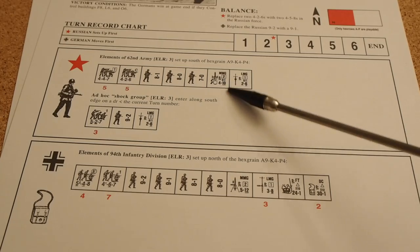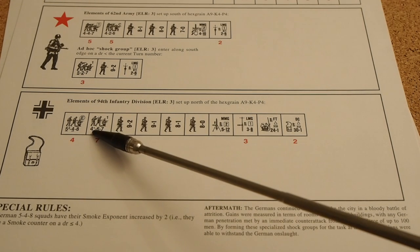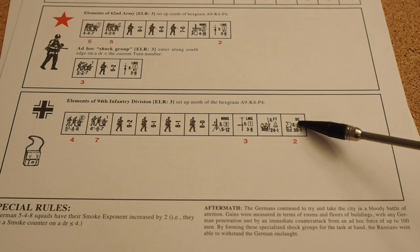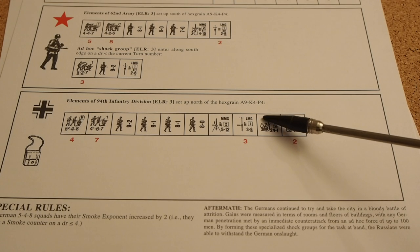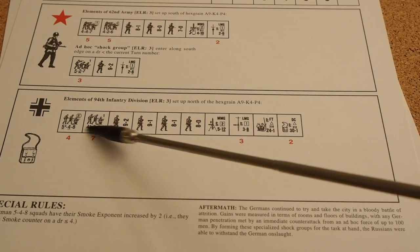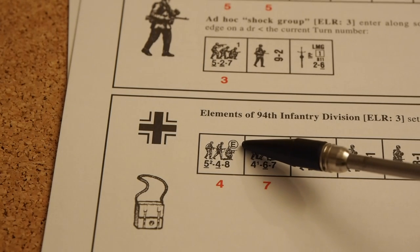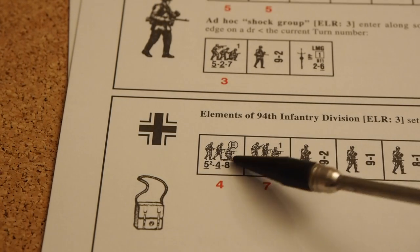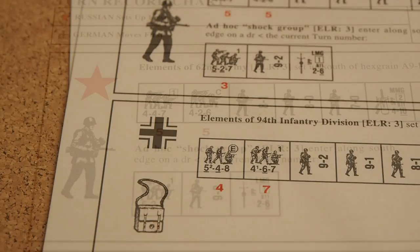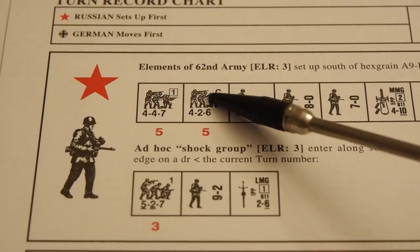The Russians have some support weapons in addition to their normal squads. The Germans are coming on carrying demolition charges — two demolition charges — flamethrowers, a light machine gun, and a medium machine gun. And they are elite forces, denoted by the encircled E, meaning they're quite tough. They also have some first line infantry. While the Russians will be fighting mainly with first line infantry and conscripts — much poorer quality infantry.